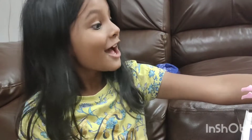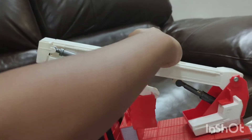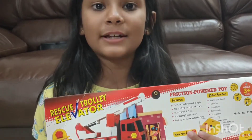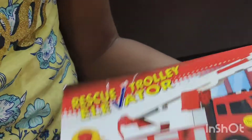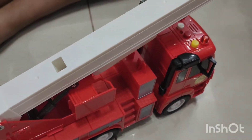Hi guys, today I got this new wonderful truck — how do you like it? This is the crane, let me show you. You open it and then twist. This is a truck for my Barbie dolls, and it's also like a sand toy. This is a rescue mission — it has a crane, and over here this is a rescue trolley elevator. It has a digging tool right over here. And over here we have some buttons and they will make sounds.